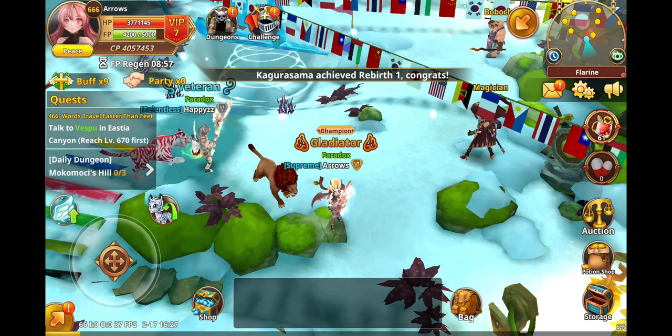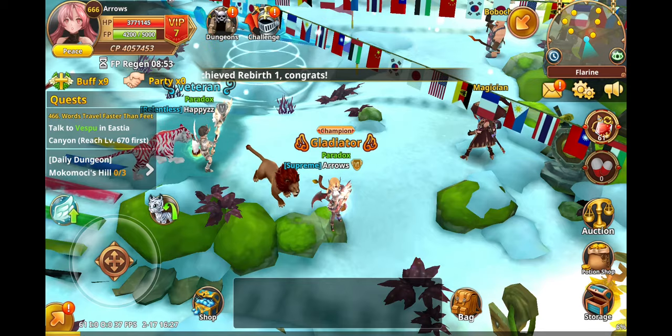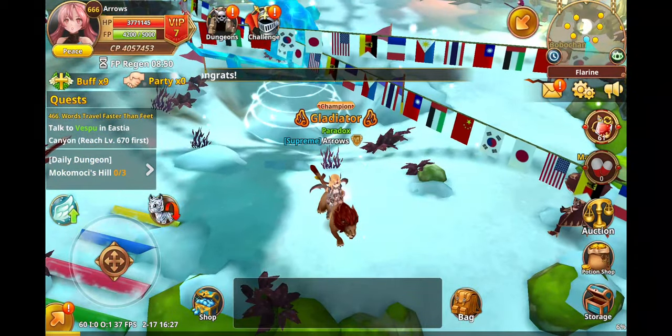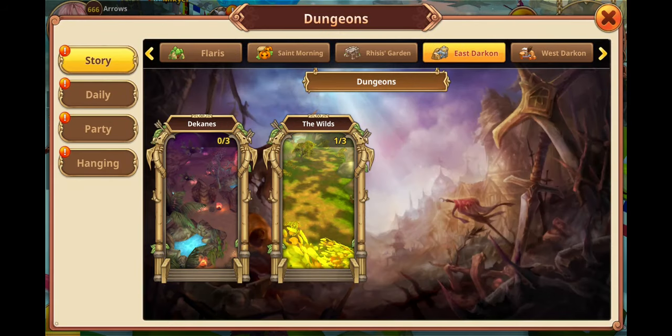Let me give you the quick tips before I go and illustrate with my normal runs. We will be going into the dungeons, going into East Darken, doing all these runs, and flipping with real diamonds on equipment that you can sell on the Auction House.